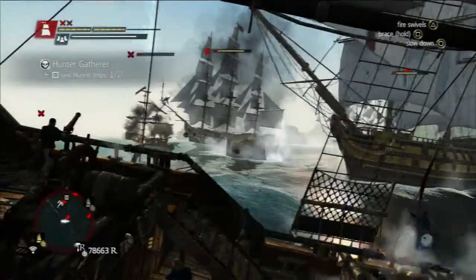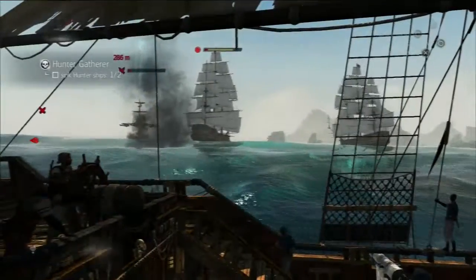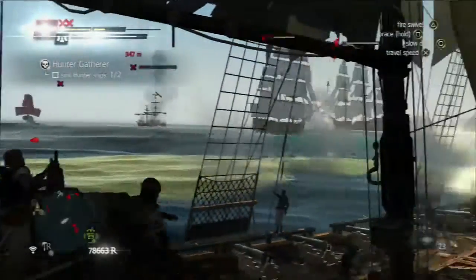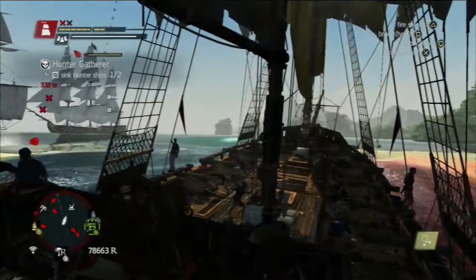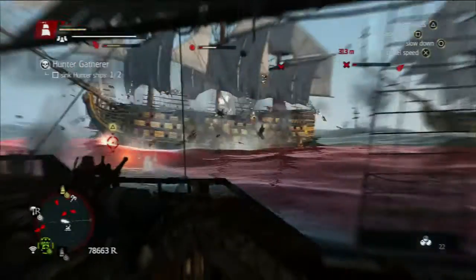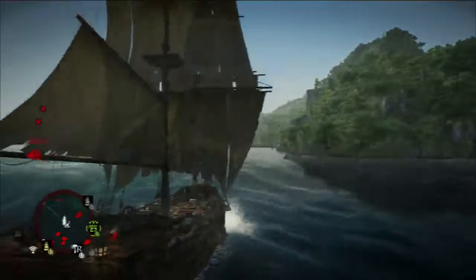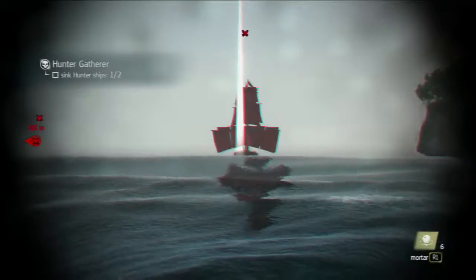Thankfully you don't actually need to sink them, you just need to disable them apparently. At that point you're going to sink them eventually anyway. There's number two — fire, fire! I'm in a fight with two Man of Wars and a frigate, and that hunter ship is nicely staying on the other side. I pretty much have to wait until he comes to me or I get some lucky mortar shots in.